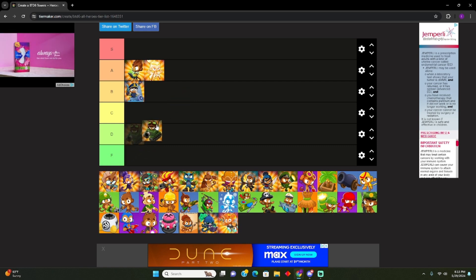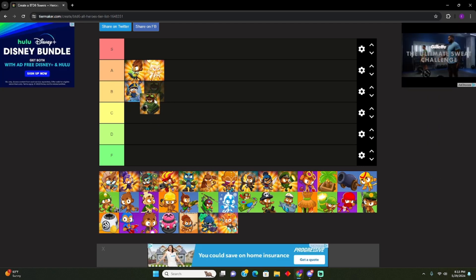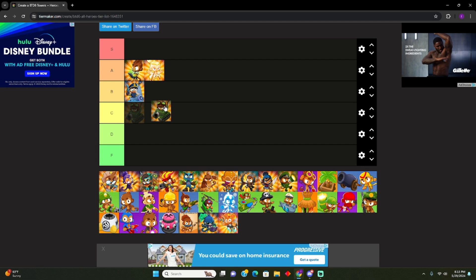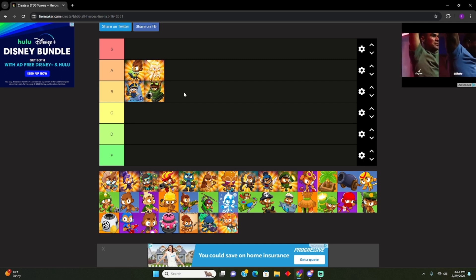Churchill. He's expensive — 2,000. That's gotta make him low B at the best. He's B. Low B.